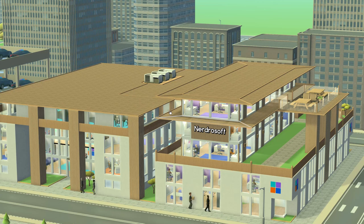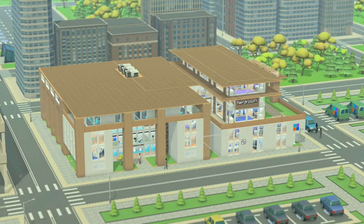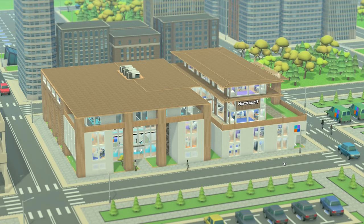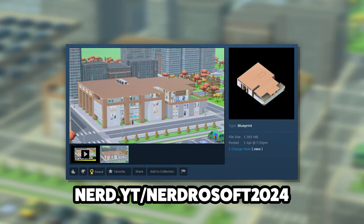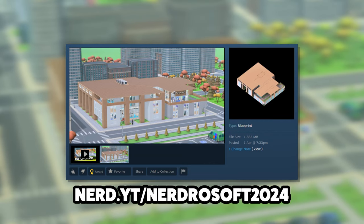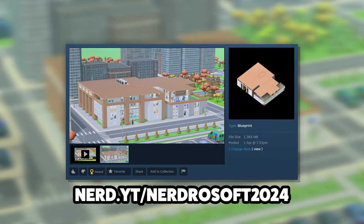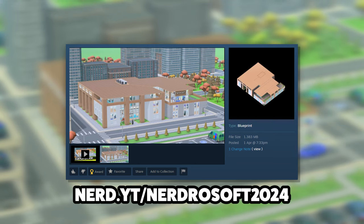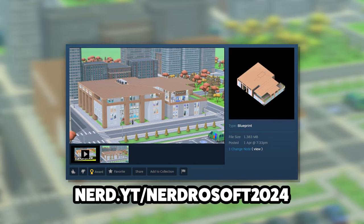I saw a few comments that were like it kind of looks like you've slapped a house on top of the HQ, and I agree with that. But speaking of the HQ, you might be interested to know that the original version of Nerdrosoft HQ is now on the Steam Workshop and available for download. That'll be linked in the description below, or you can go to nerd.yt/nerdrosoft2024. It'll be on screen somewhere and in the description as well.